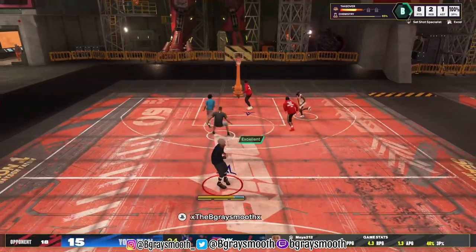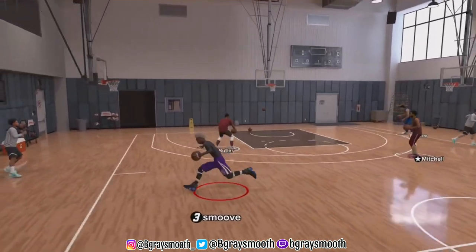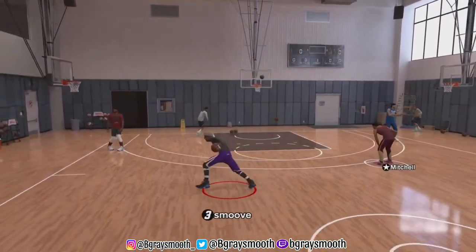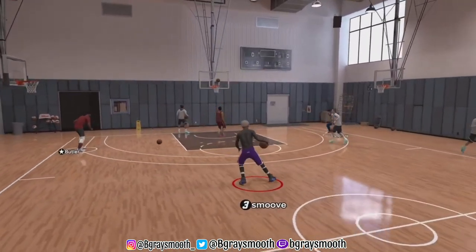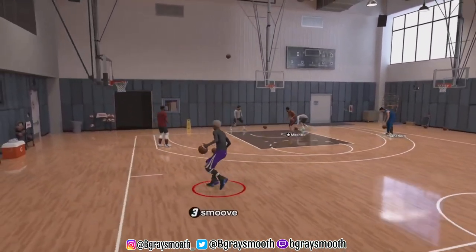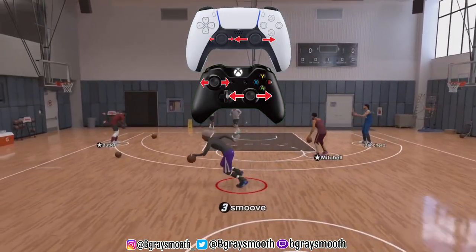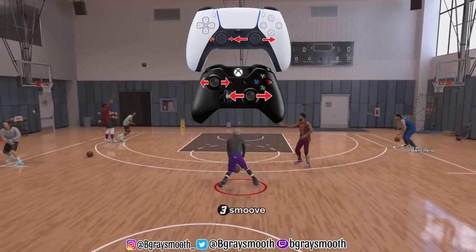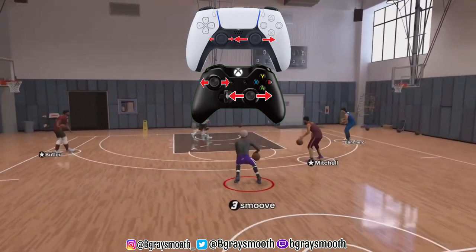Some of y'all are probably like six three or six seven like I am. The reason I move like this is because I'm a high overall on the game. I'm getting used to the inside dribbling and stuff like that. If you're on your left side, flick the right stick for one second on the left side, then just go — that's the speed boost. Same thing for the right side, flick the right stick on the right side.